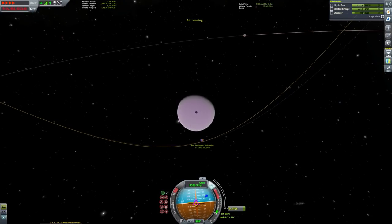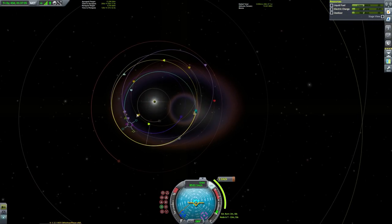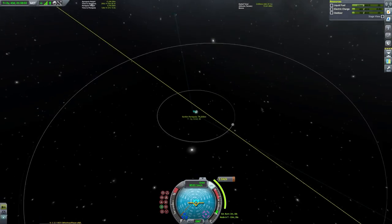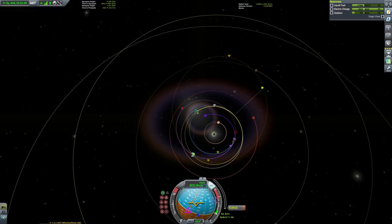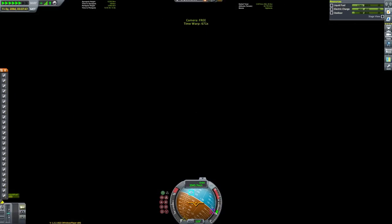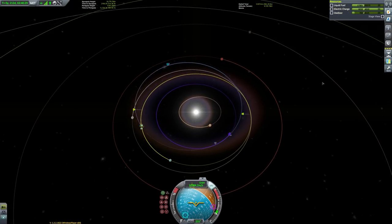Anyway, we're getting our encounter with EVE. I kind of skipped through most of the maneuver node planning because at the end of the day I just make the maneuver node and keep playing around with it till I get an outcome that I like. As you can see we're going to get our orbit to pretty much Duna's level, which is fine for a start. We cleared EVE and have our orbit nice and raised. In reality this took quite a while to get the maneuver node fine-tuned to be absolutely perfect. I'm deliberately not using Transfer Window Planner or Precise Node mods.